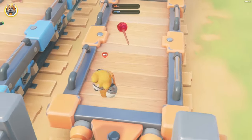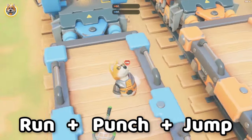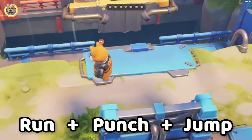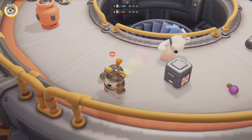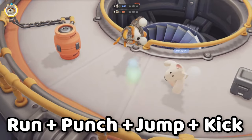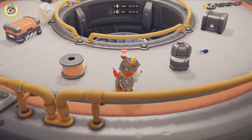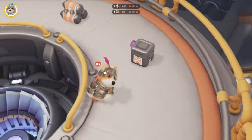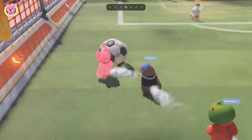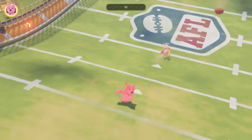Number one: the fling. Before you can perform a fling you first need to know how to superman punch — run, punch, then immediately jump after pressing punch. Once you've learned the superman punch, you can try the fling, which is performed by running, punching, jumping immediately after pressing punch, and then immediately kicking after jumping. It launches your character incredibly far forward and very fast. The faster you perform the inputs, the faster and further your character will go.